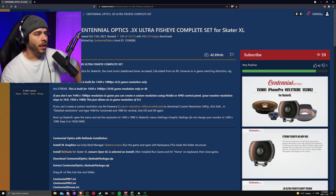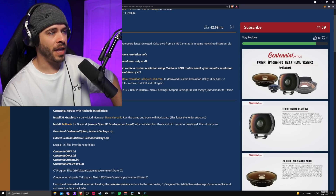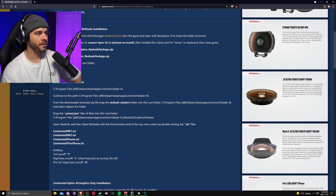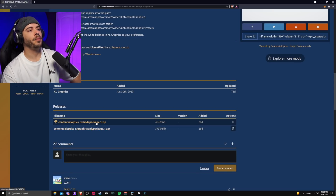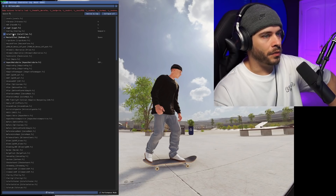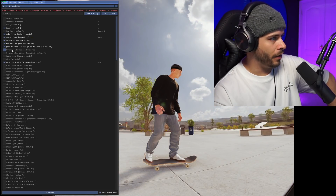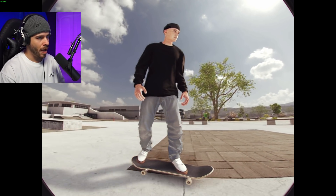For the fisheye settings, I'd recommend reading all of the steps carefully. There are different lenses available — the MK1, MK2, and iPro — so make sure to read about each one. Essentially you have Reshade presets and XL Graphics presets combined. The Millennium Optics fisheye will come with all the filters applied — you'll have chromatic aberration and others turned on, and this is how your camera will look if it's installed properly.